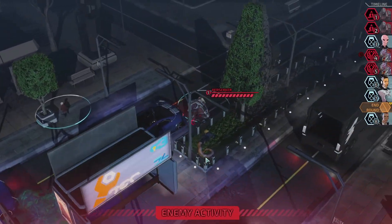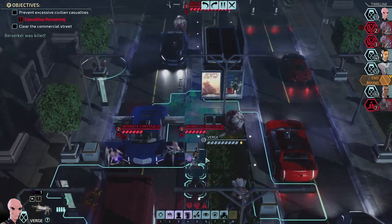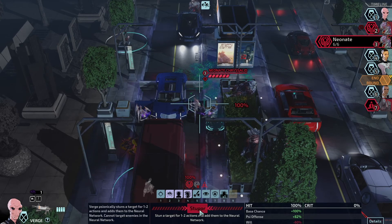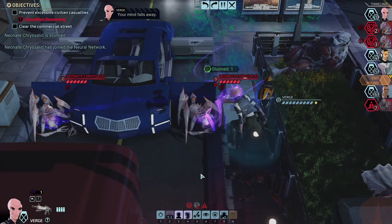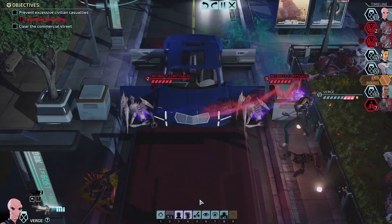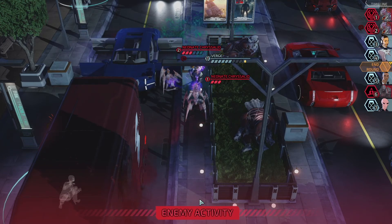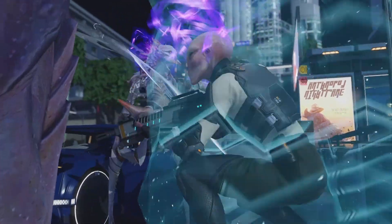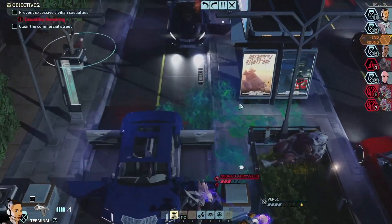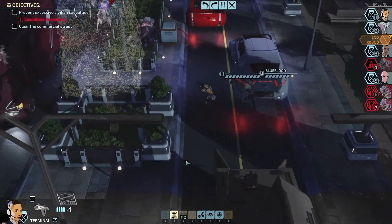That one in the back gets to move. That one's dead. One civilian casualty remaining. Try to stun this one. They're going for Verge — that's fine. We can safeguard Verge. We have to save that civilian unless we fail. We pin down that Berserker until much later.